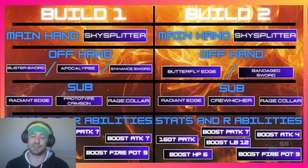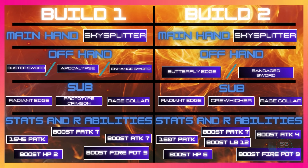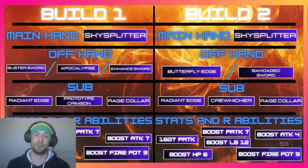This is a very full screen showing the two different builds — you can see the main hand weapon for each build, the offhand options for each build, the sub equipment for both builds, and what stats and R abilities each build gives you. Because this is a lot of stuff on one screen, I've also created a comparison which I'll show you now.